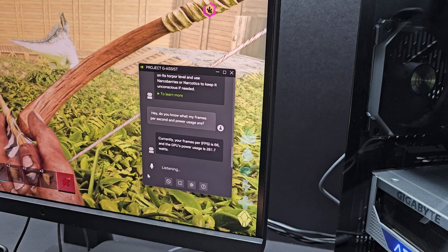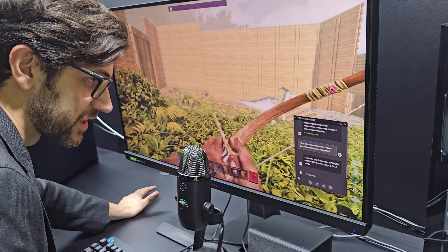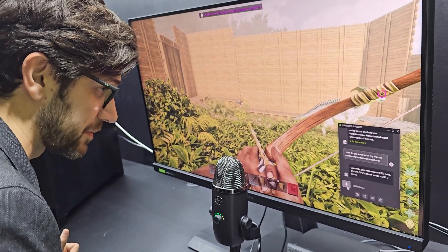If you have been tuning into Computex 2024, you may have heard the word AI being thrown around by literally everyone under the sun. NVIDIA is doing it a little bit different — they're giving out AI in the form of G-Assist.